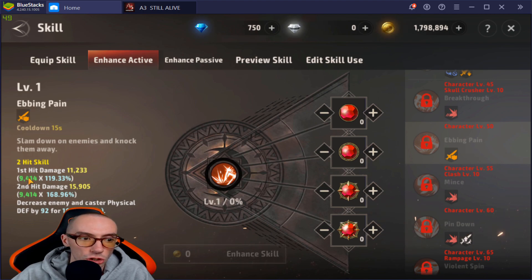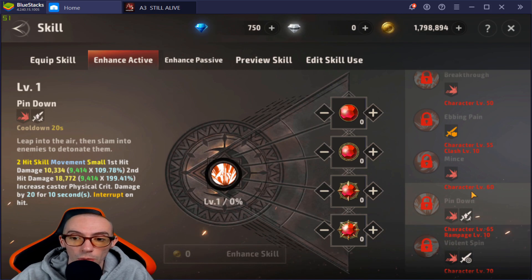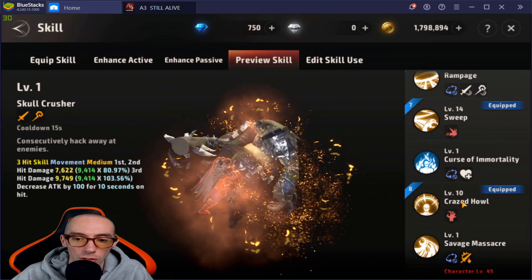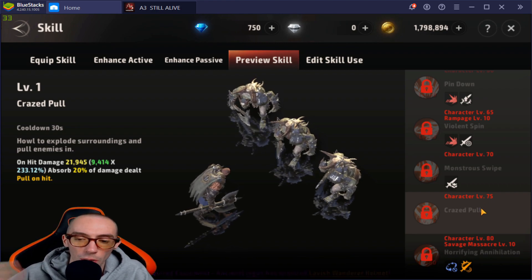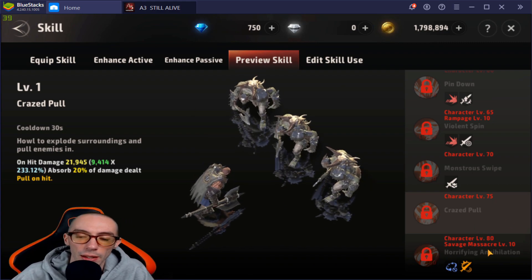Now for our red skills in the PvE build: first is Ebbing Pain — a two-hit skill with first hit damage, second hit damage, and it decreases the enemy's physical defense for a number of seconds. That's our fourth skill for PvE. Next is Pin Down at character level 60, then Monstrous Swipe at character level 70. At character level 75 you get Crazed Pull — one hit, dealing damage and absorbing 20% of damage dealt on hit. This is great for farming; it pulls all enemies into you so you can go ham on them. The last PvE skill is at character level 80: Savage Massacre.